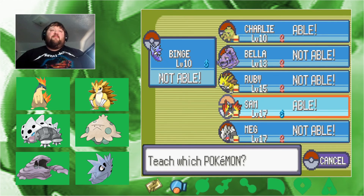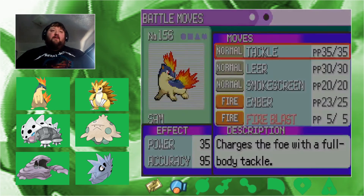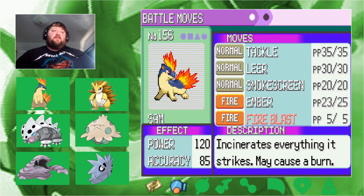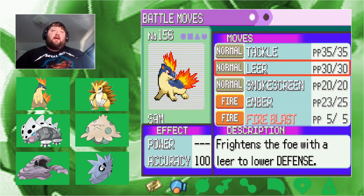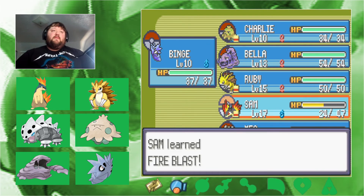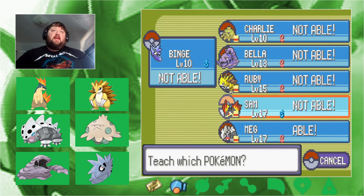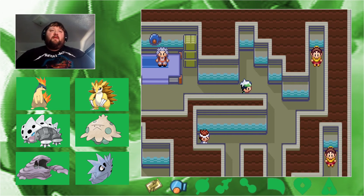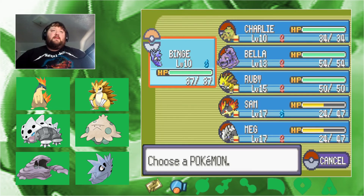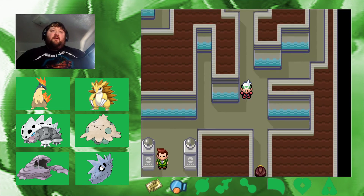Charlie could learn Fire Blast but Sam's going to learn it because Ember just isn't cutting it right now. I'll keep Ember though because Fire Blast's accuracy is 85% — if I really need to make sure I get a hit, I want Ember there. So we put Fire Blast over Leer. Also checking Octazooka — Meg can learn it but I'll hold off. Team levels: 10, 10, 13, 15, 9 — we're good. Moving on out of this gym.